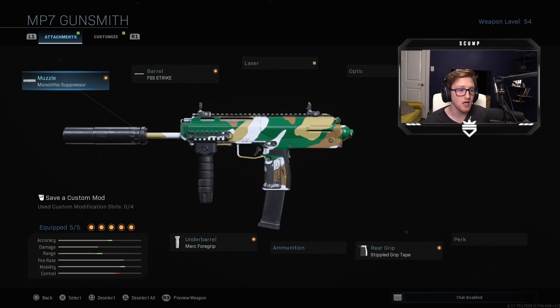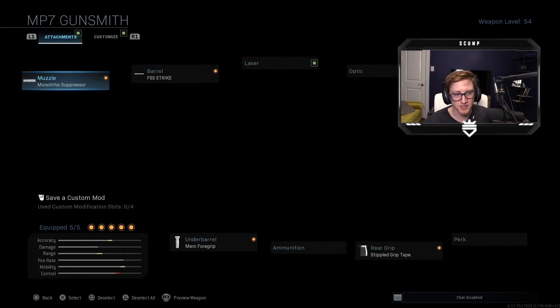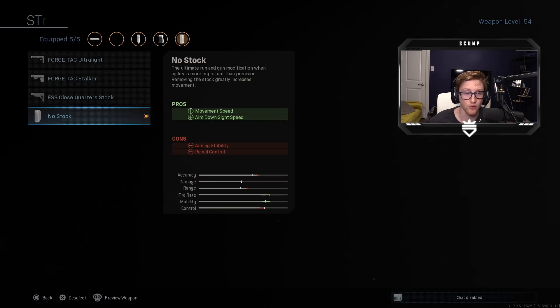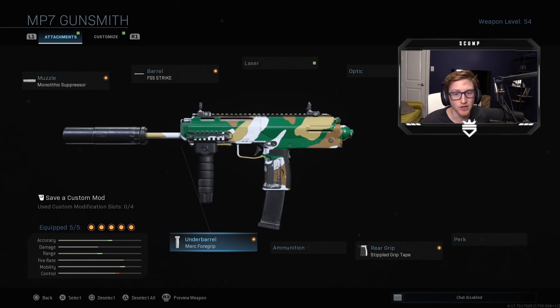First and foremost we have the monolithic suppressor. It speaks for itself — the sound suppression is huge. You don't want to ping on the radar in Warzone; people are going to be third-partying you like crazy. Damage range is obviously a bonus as well, giving you a little bit of extra range. The FSS Strike barrel: damage range again, pretty big for submachine guns as they're not the longest shooting guns, and bullet velocity — good for a submachine gun at long range. No stock — you want that movement speed and aim down sight speed, both crucial for a submachine gun.